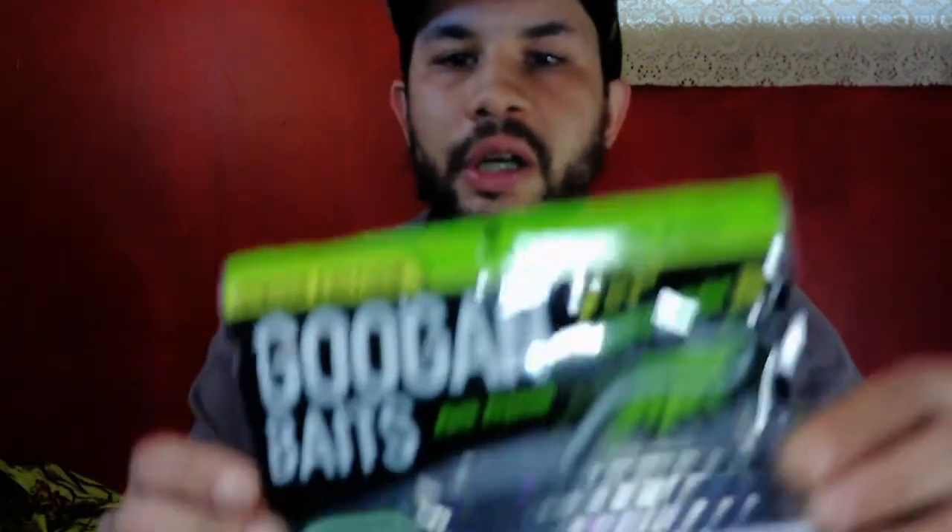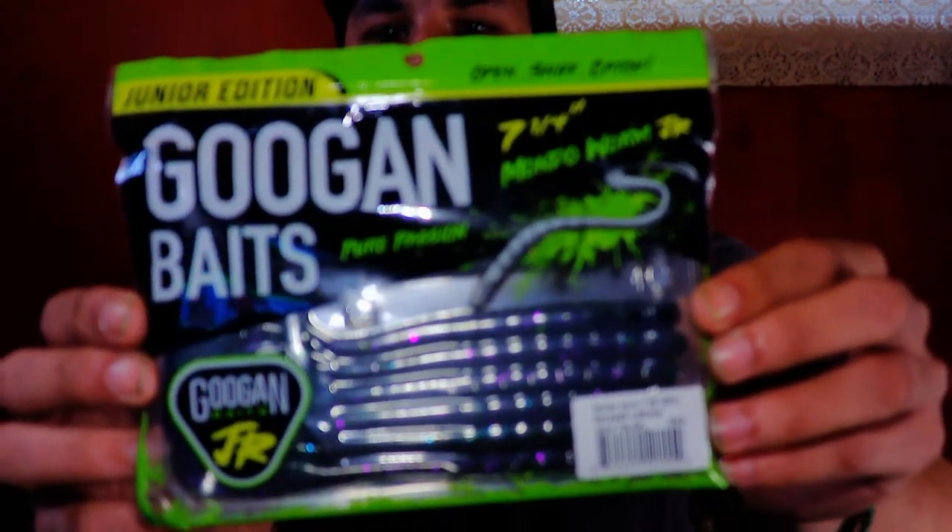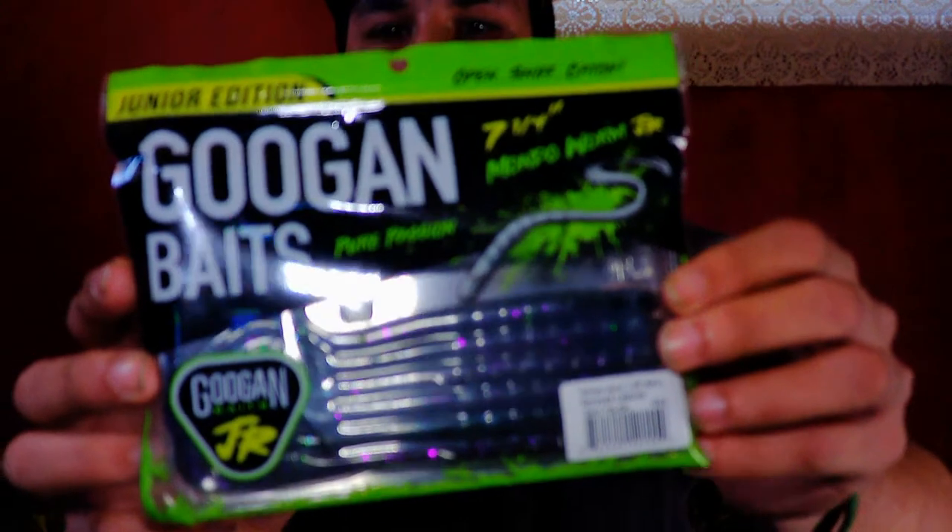Got the Mondo worms, seven and a quarter — check out the new packaging, I love the new packaging, really cool. This is the sprayed lettuce color. If y'all didn't know, Guggen did come out with a line of new colors — sprayed lettuce is one of them. I think they got green pumpkin purple and some other ones.